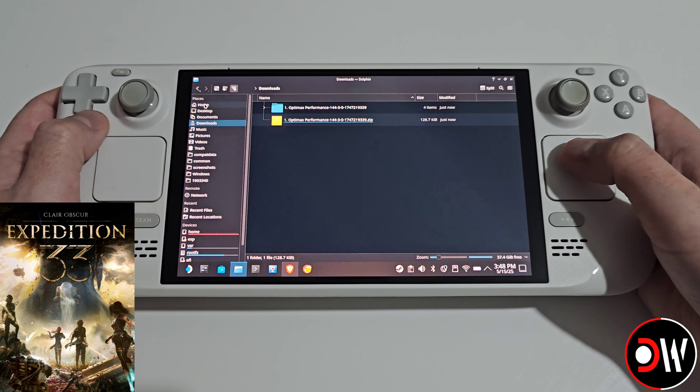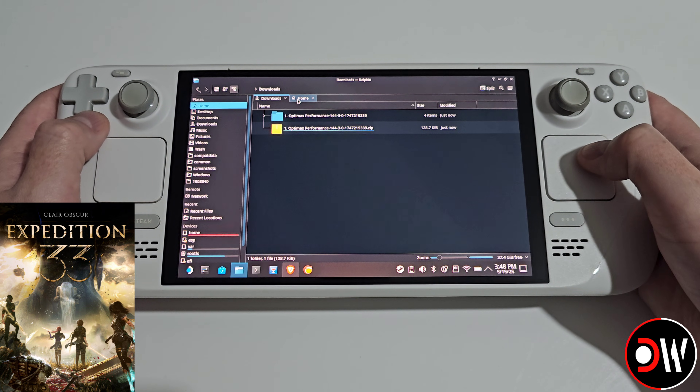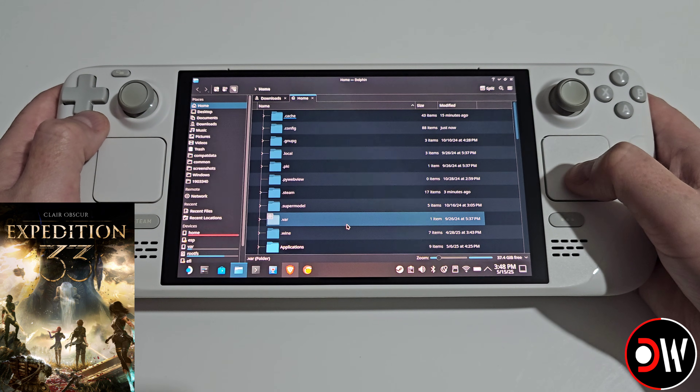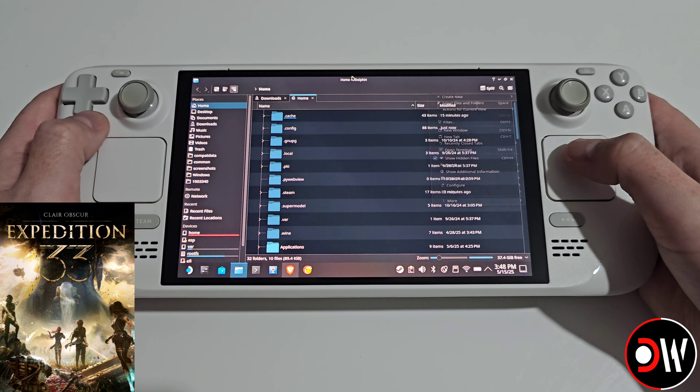Next, right-click on Home and choose 'Open in new tab'. Go inside Home and you should see all of the hidden folders, as long as you have checked 'Show hidden files' from the top right-hand corner.